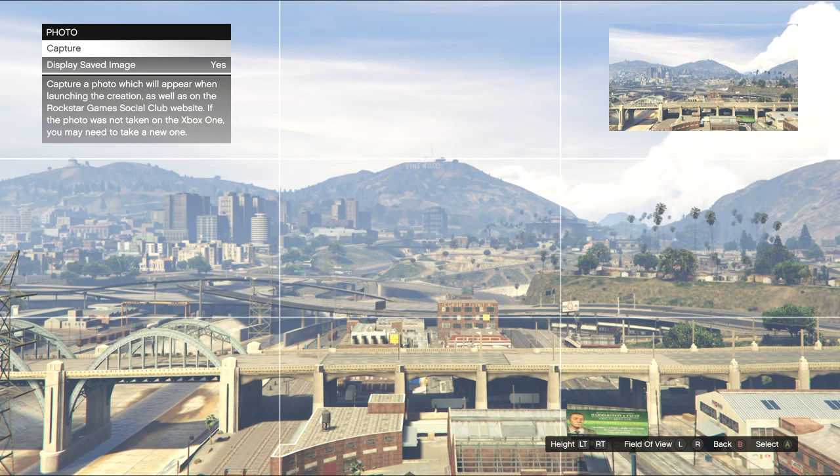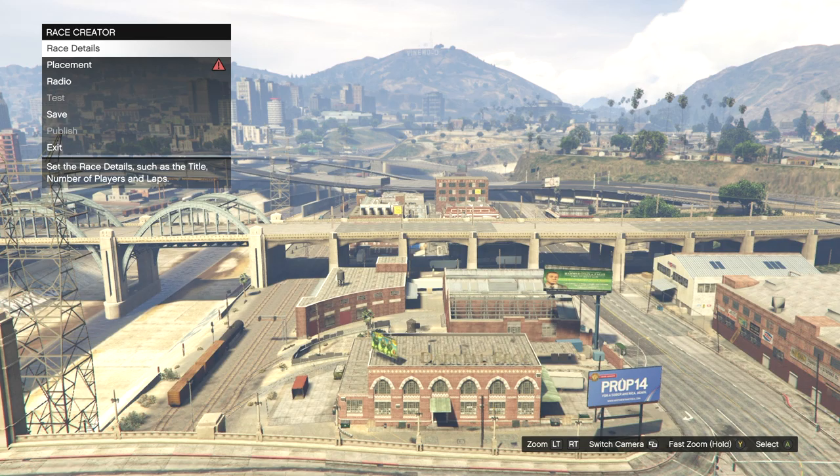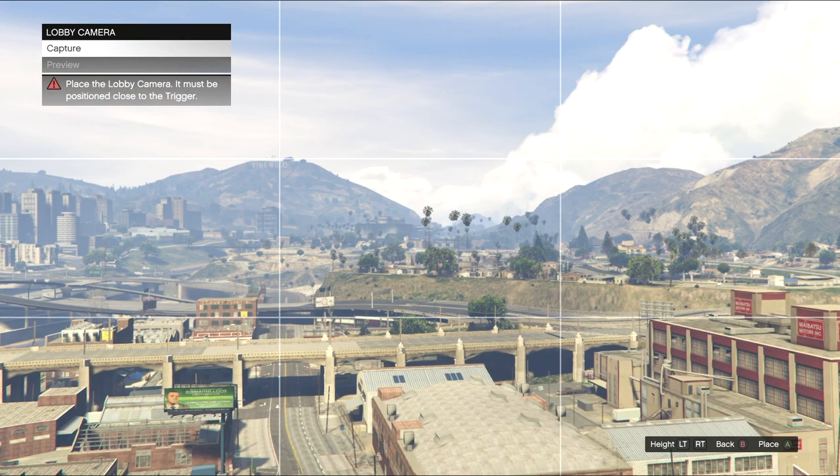Back out and go down to 'Route Type.' Set the route type to 'Point to Point.' Once you click that, back out, go to 'Placement,' then 'Place Trigger,' and click 'Select Trigger Location.' You can place the trigger location anywhere as long as it's an open area on a road. From there, back out and go to 'Lobby Camera' — just take a picture of anything, it doesn't matter.